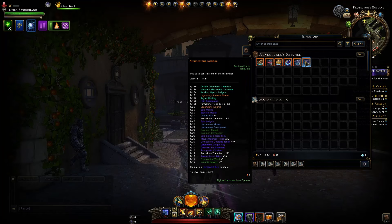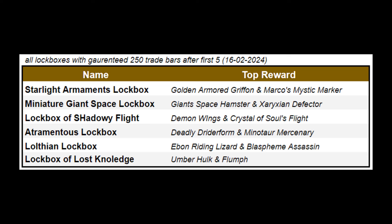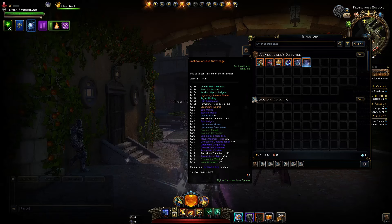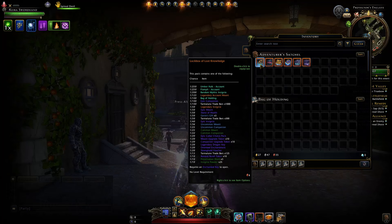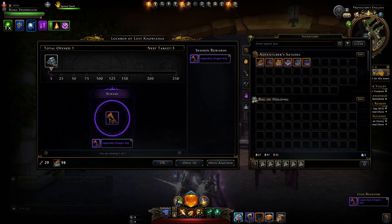All six of these you can buy from the auction house. What you want to do is open five of each, because of the guaranteed 250 trade bars per lock box type. Let's go ahead with the Lock Box of Lost Knowledge — double-click and open it. The first one gives us a legendary dragon key.